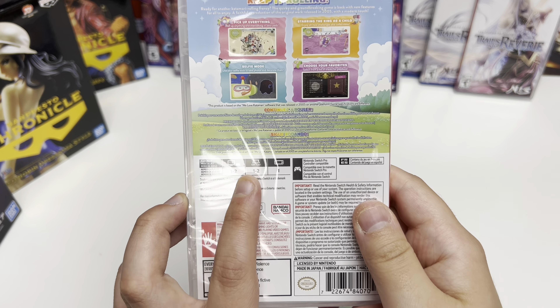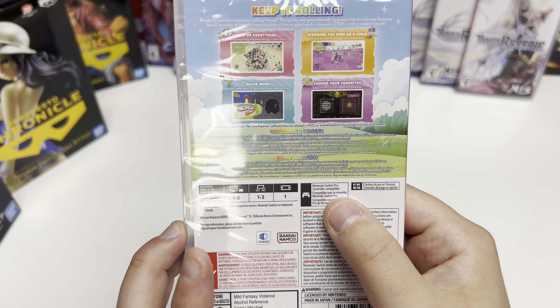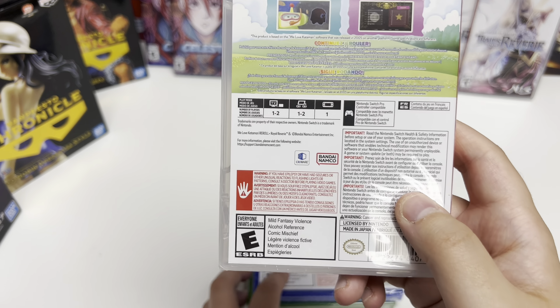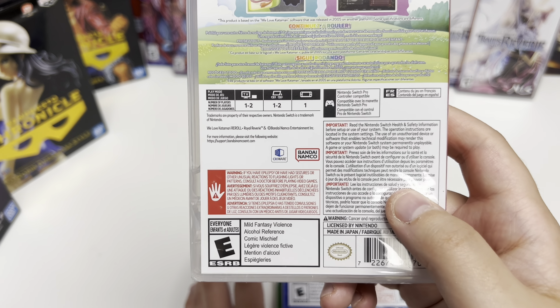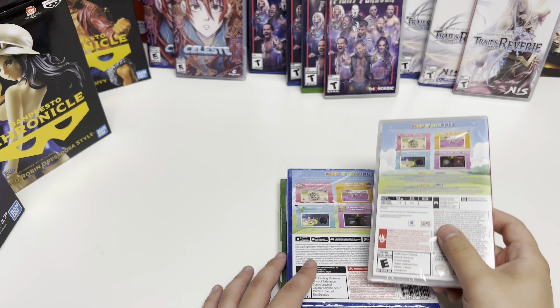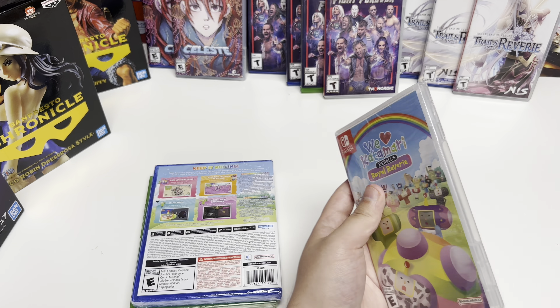For the Switch, it's one to two players, Switch Pro Controller compatible, with French and Spanish language options. For the E rating, it lists mild fantasy violence, alcohol reference, and comic mischief. So let's start with the Switch.